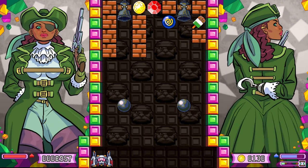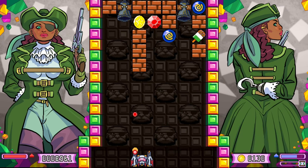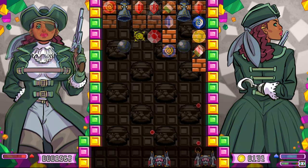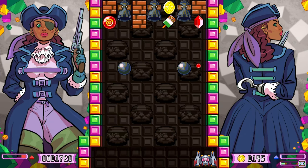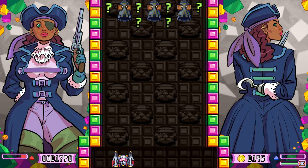Janet introduces two cannons at the top of the screen which will fire down at you. If you get hit, a row of stuff will spawn, so do your best to not get hit. Her second stage is much the same, aside from an added third cannon in the middle at the top of the screen which fires a staggered shot alongside the other two.